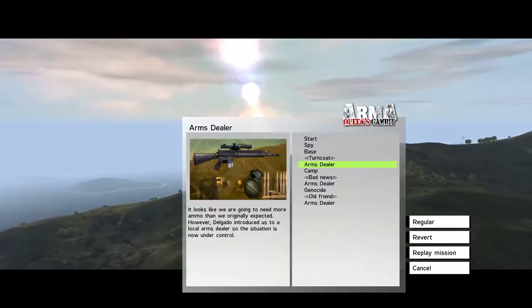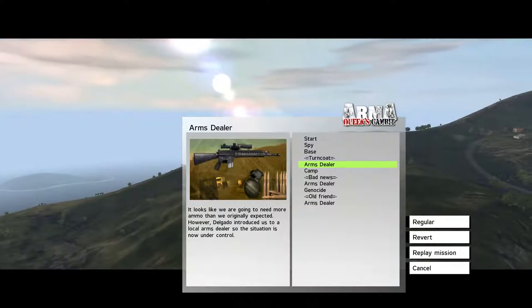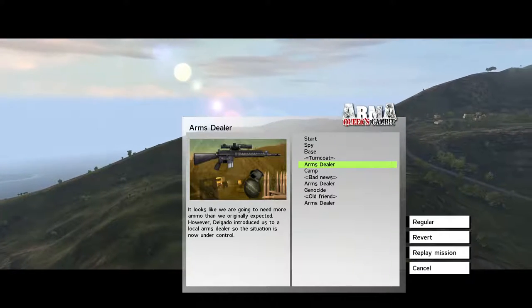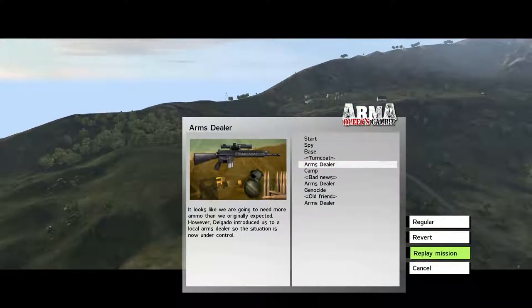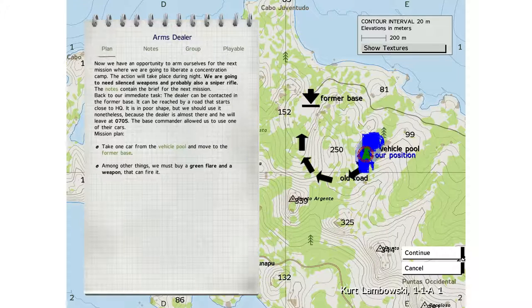Hello and welcome. We're gonna do the ARMA Queen's Gambit arms dealing mission, the first one of the turncoat operation, or whatever they call it. So let's replay the mission. Royal Flush. Wait - Queen's Gambit or Royal Flush? I'm not sure.